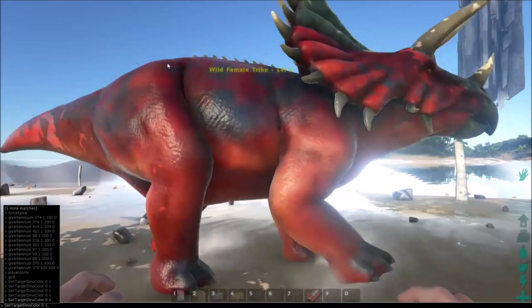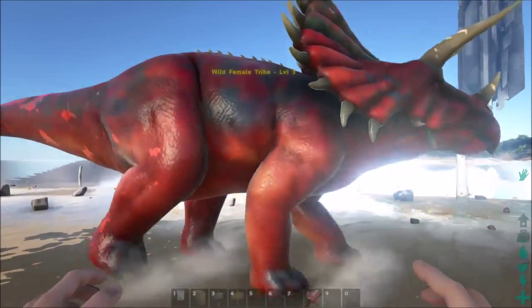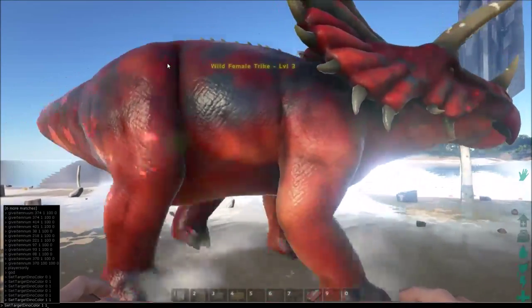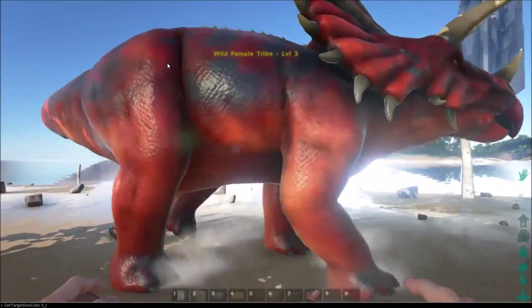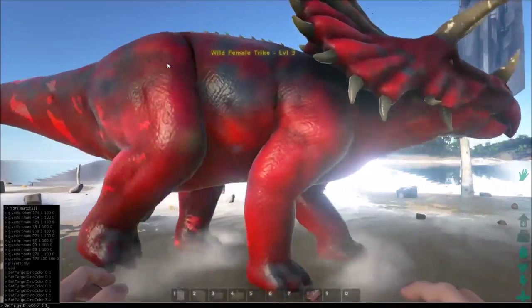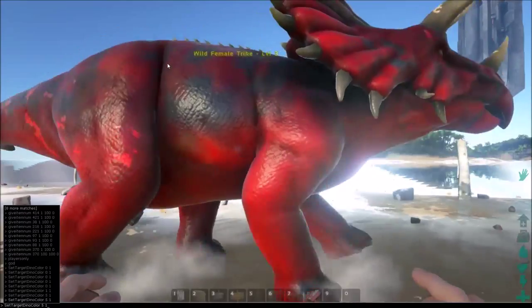We can test this out real quickly by just switching it. So he's red now, but we're going to go ahead and just switch it to test it. Go back, delete this, turn it into one. I don't see much of a difference. Maybe it did a different body part? We'll go all the way up to five. Not really different, so it must be a different body part.